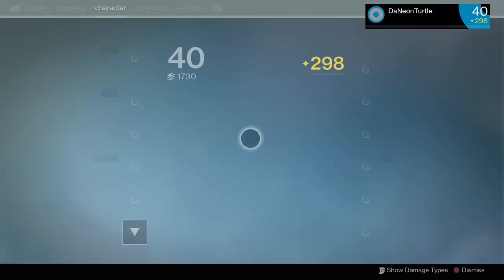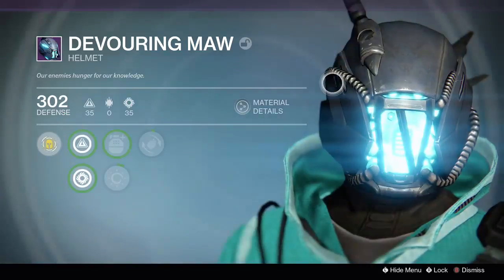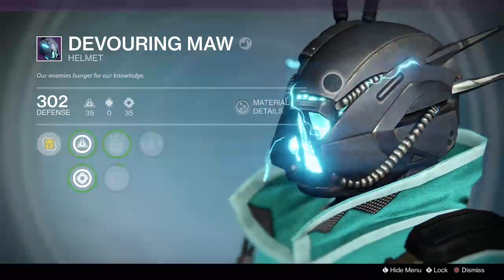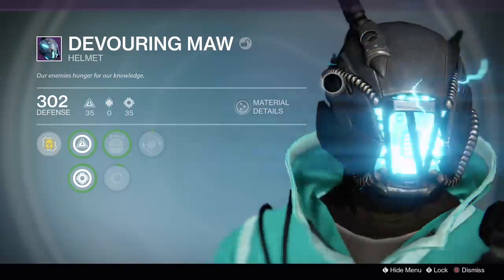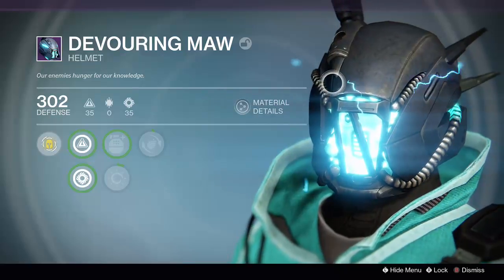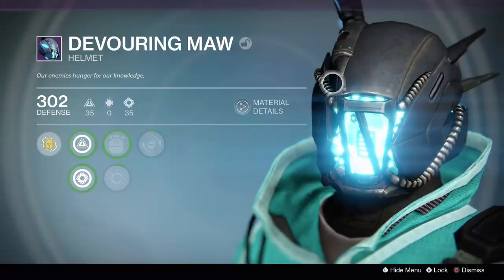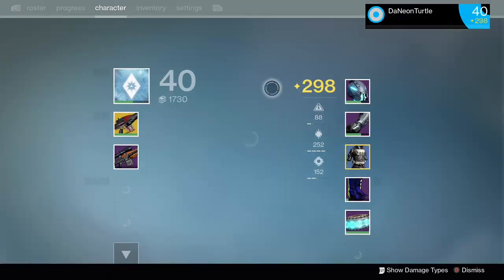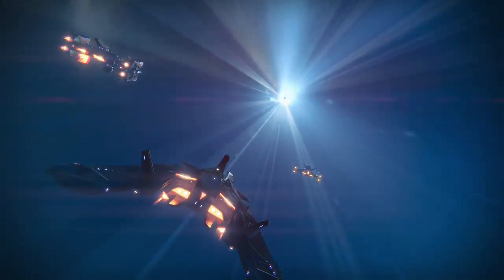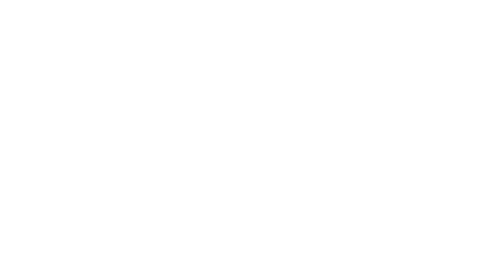I didn't get it this time, but if you want to see how it looks — this is how it looks, it looks freaking sick, it's just badass. So that's all you want to do: go to the Fallen Saber mission or just run Heroic strikes and hope you get lucky. Make sure to like, comment, and subscribe — thanks for watching.